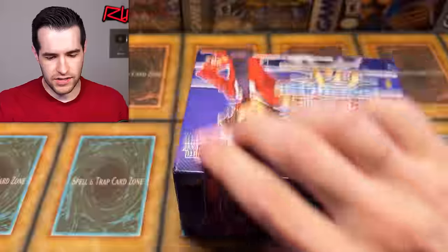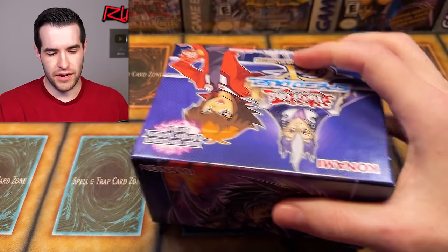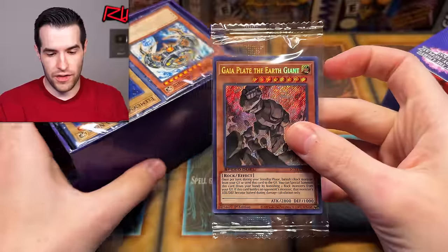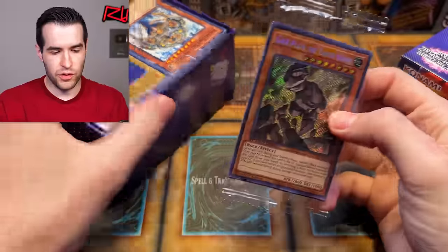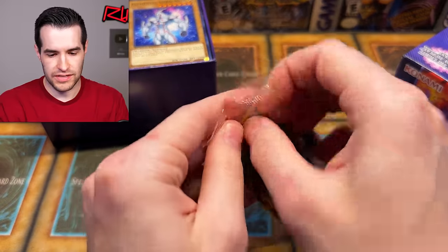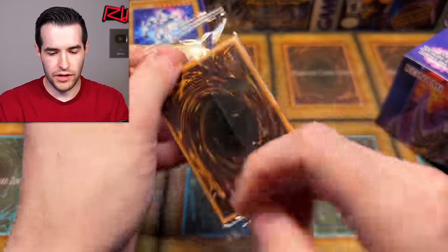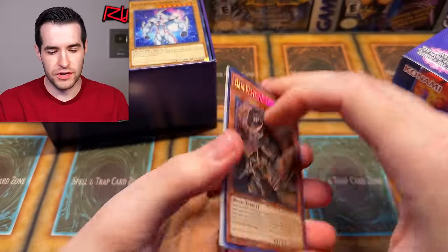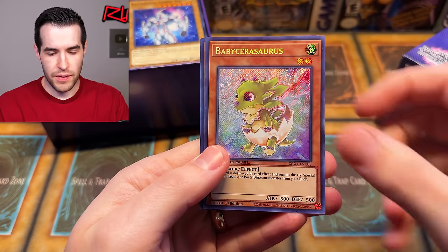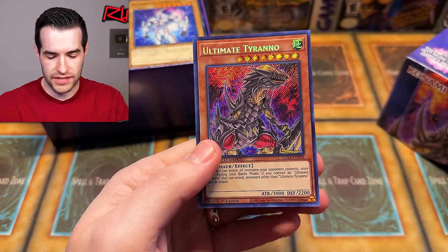Let's see what our promos will be — I think there's usually like 20-something of them. Right off the bat — there we go. Gaia Plate. So we're going to open up these, then go through the decks, then go through the rest of the secrets. Our first secrets are Gaia Plate, Fossil Dig, Baby Sarasaurus, and Ultimate Tyranno.